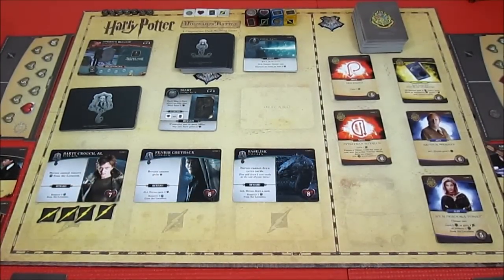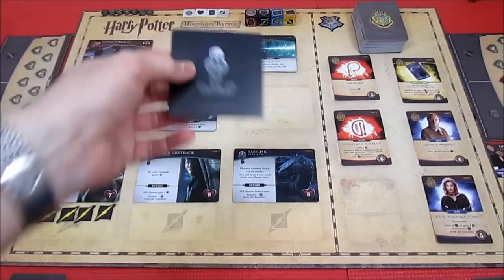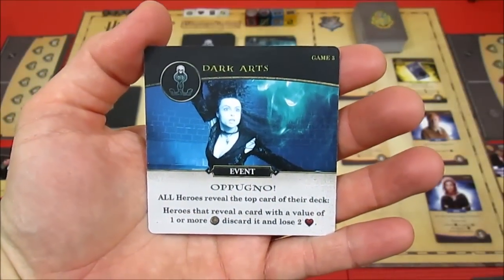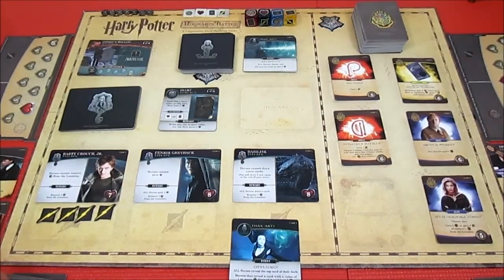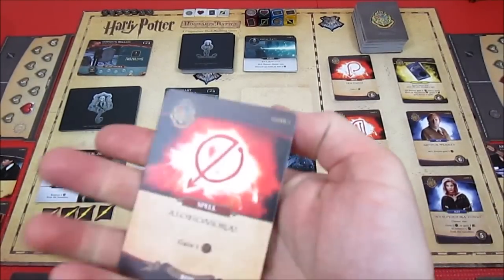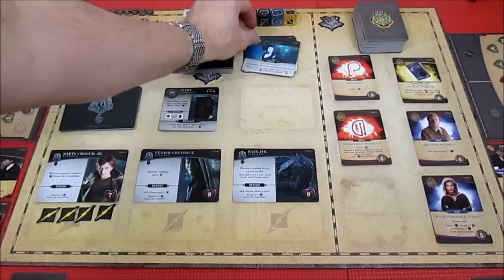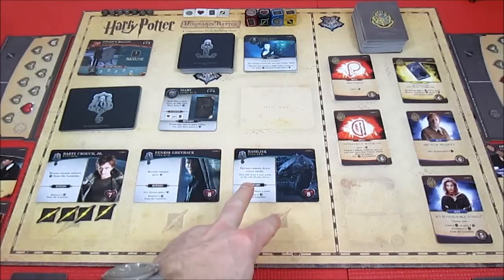Over to Ron, and dark influence card first. All heroes reveal the top card of their deck - heroes that reveal a card of value one or more discard it and lose two health. Harry has a basic card, Ron has a basic card. So Bellatrix didn't give us any pain - we don't even draw an extra card.